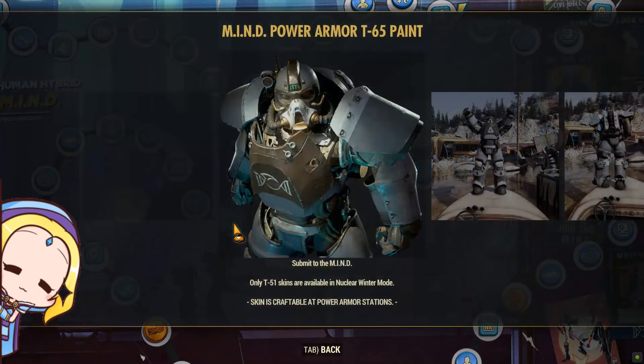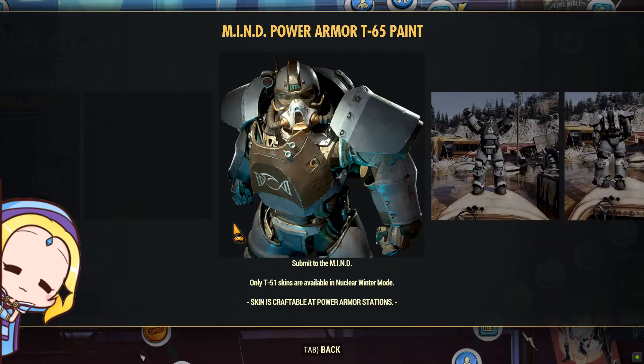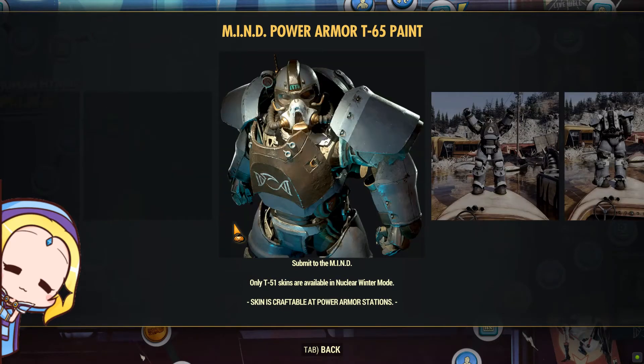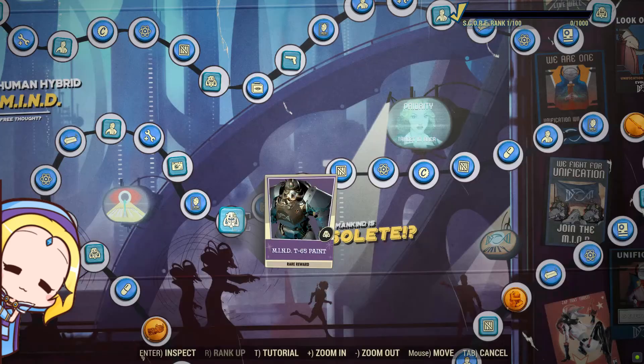Like all season rewards, you get Power Armor paints. Compared to the Season 4 rewards, this feels like they just pasted a logo of a candy-looking fish on a Power Armor.